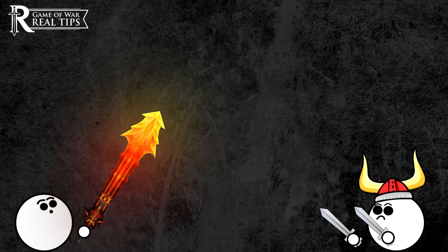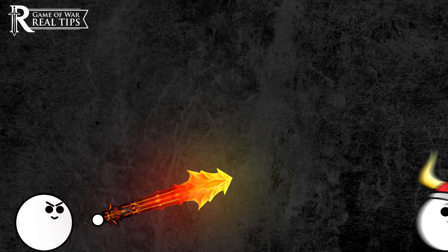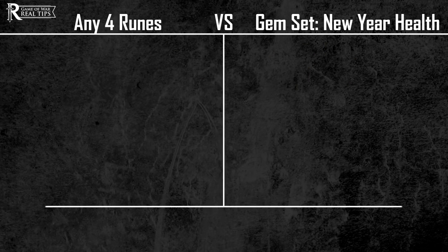Runes have extraordinarily high combat bonuses in comparison to gear and gems, meaning your enemy could be packing some major heat and you would have no idea. This will become even more of a reality as runes are released for all gear slots.